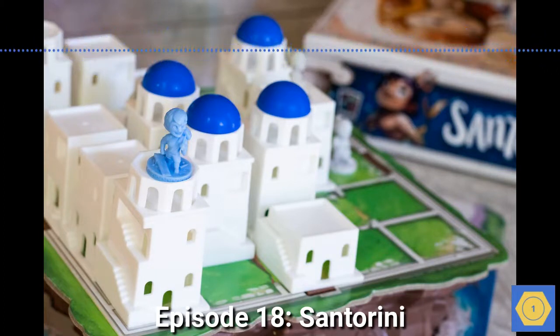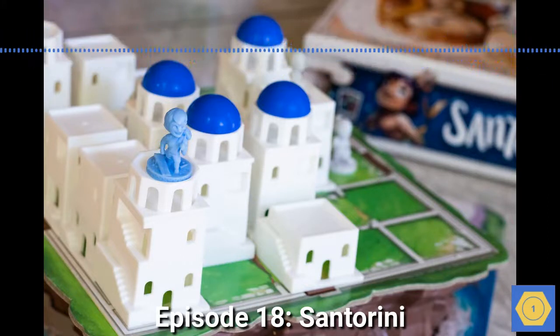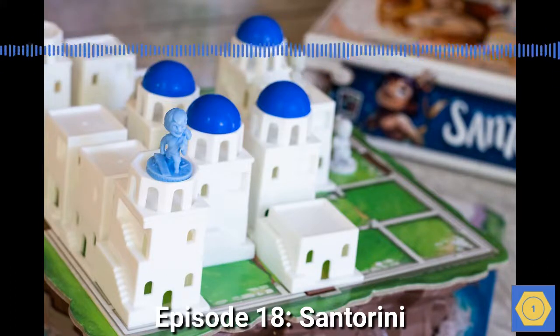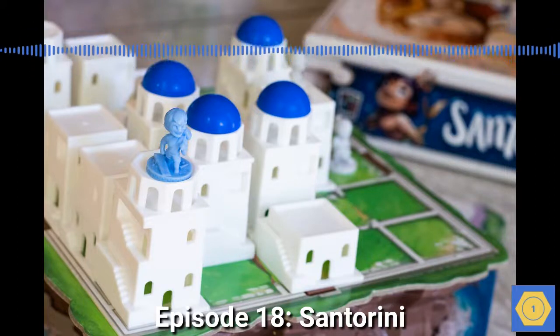The trick is to set yourself up to move to a three-story tower without letting your opponent cut you off. Or, as I mentioned, it's possible to block another player in where they can't move, in which case they're out of the game. The workers can go down any number of levels when they move, but they can only go up one level at a time.